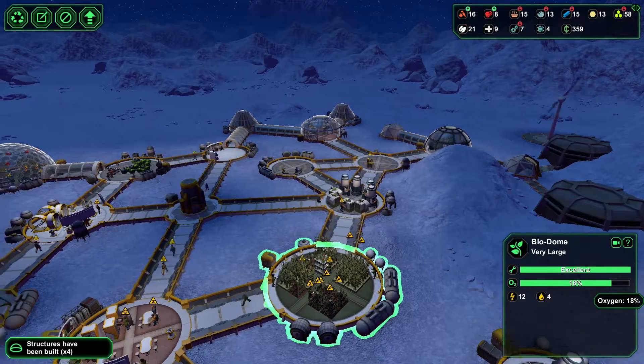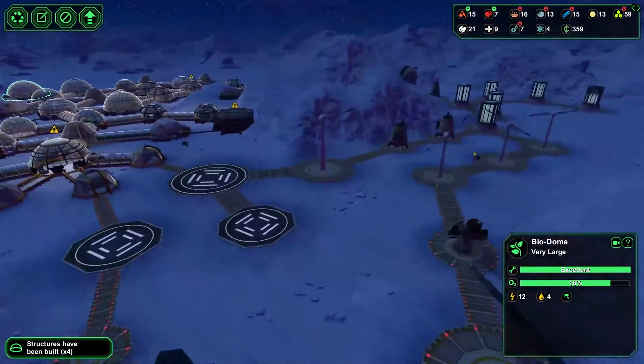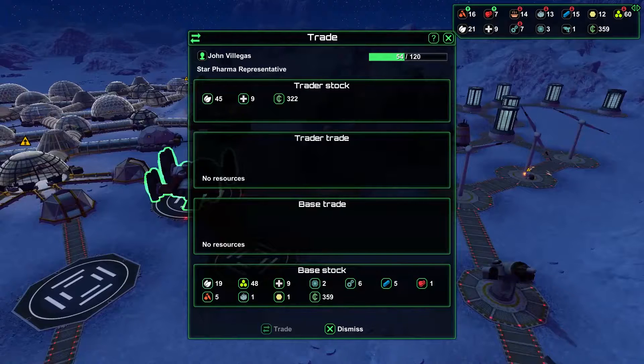Slowly but surely. Good — we've overcome the oxygen crisis, which means we'll have our food back up soon. We've got nearly max power. We've got another trader — it's a medical trader, 35 commission. We sadly don't have enough food for once, but we do have like 60 bioplastic.